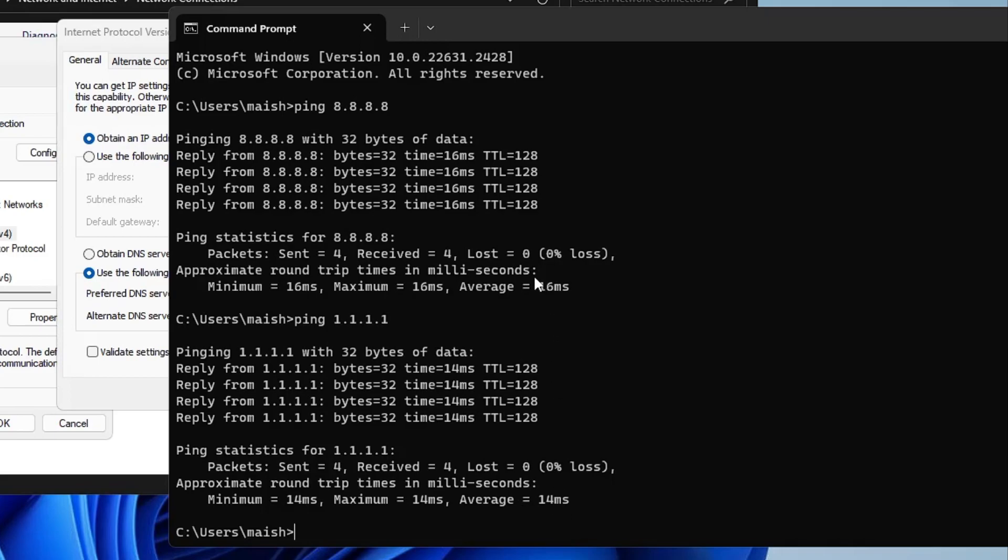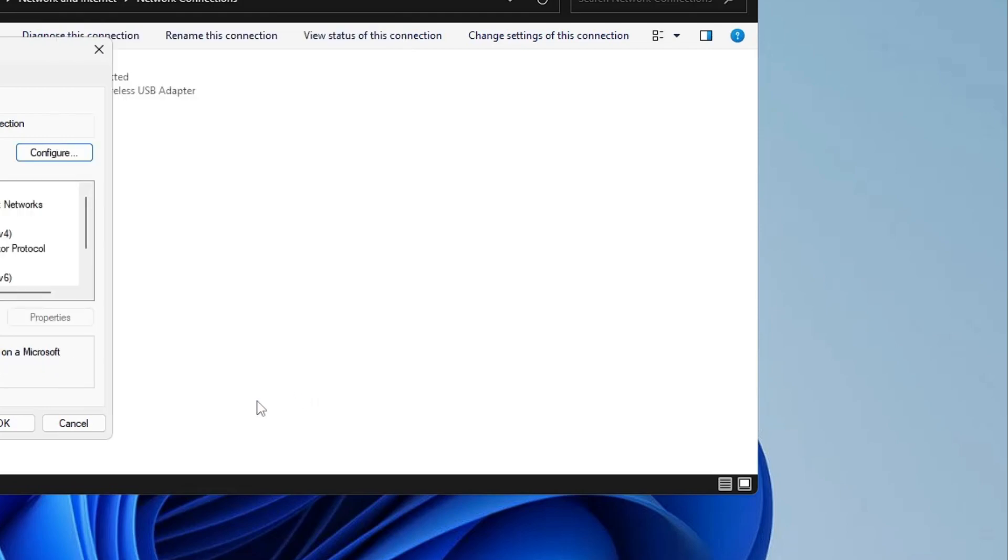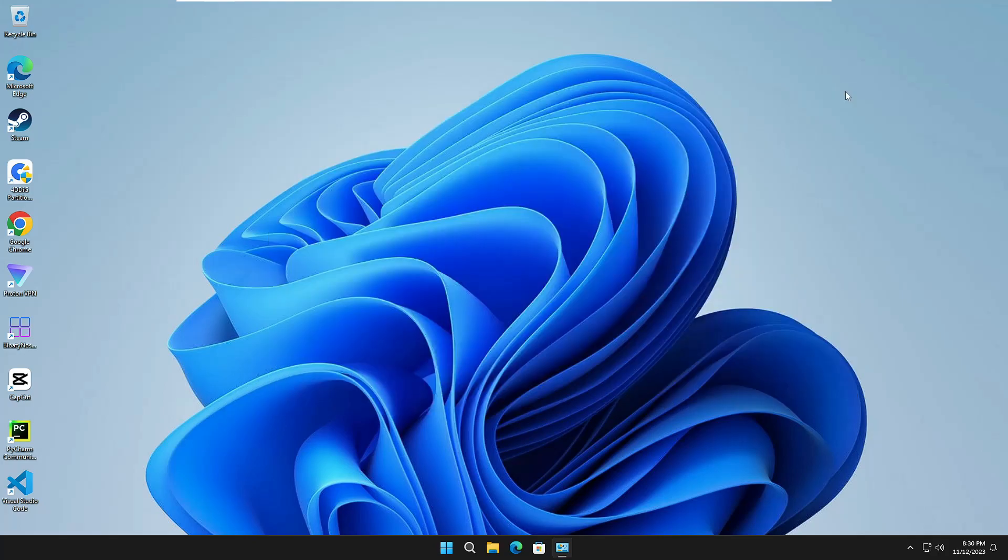Whichever DNS gives you the lower ping, use it as your preferred and alternate DNS. For Cloudflare, the preferred DNS is 1.1.1.1 and the alternate is 1.0.0.1. Click OK, then click OK again and close the window.